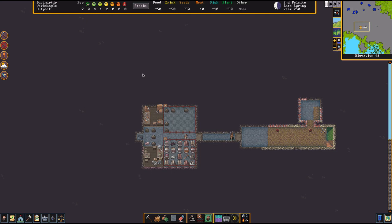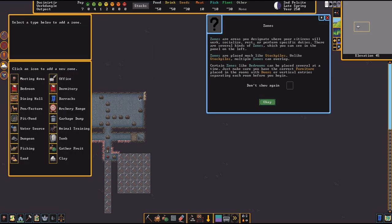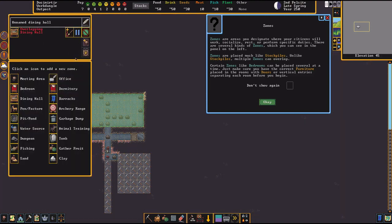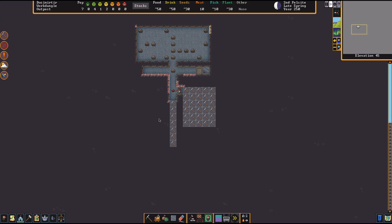Set up a zone designation to tell people to stay down here. Go to zones, then places, then zones — set a meeting area and a dining hall. It can be two things at once. You can have different population groups use different dining halls, so soldiers can eat in the soldiers' dining hall.